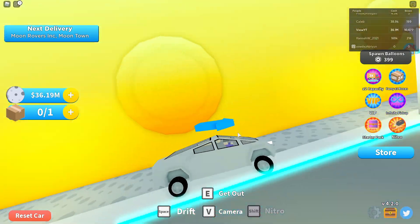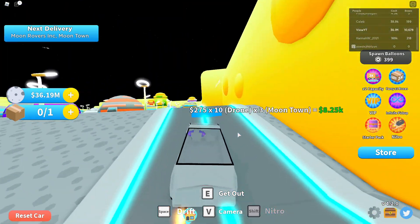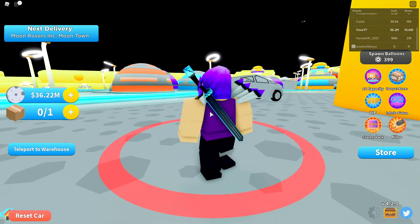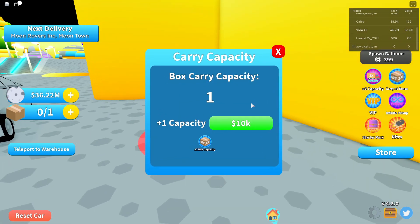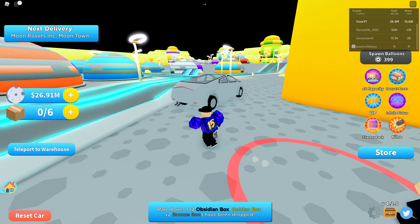Let me go to that carry person — I want to see the prices and might as well buy some upgrades. Look at this guy — how is he breathing? We're on the moon! How am I breathing, actually? Capacity upgrades are 10k, 50k, 250k, then a million. It's starting to get expensive — we'll buy that. I think we have five capacity now.